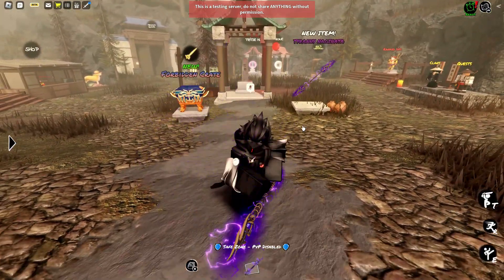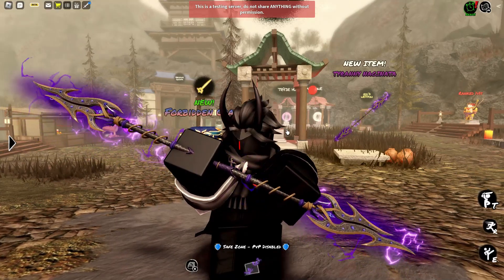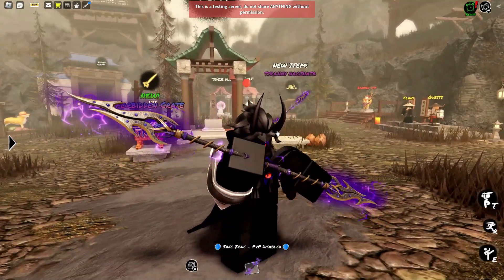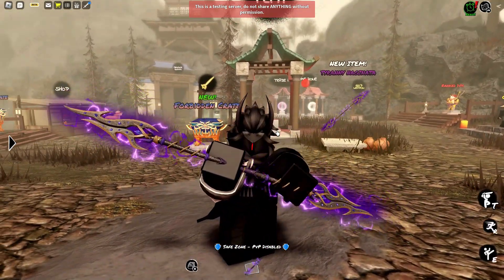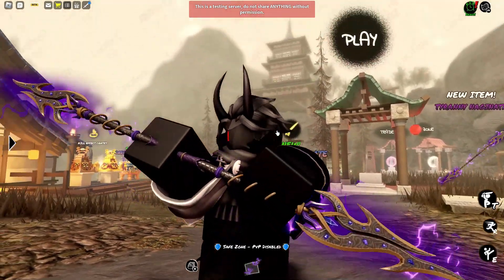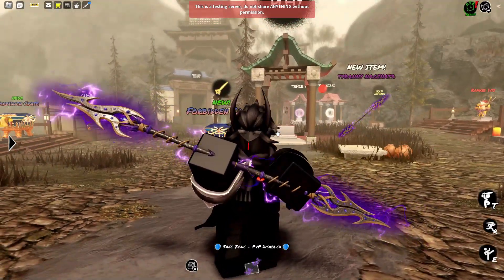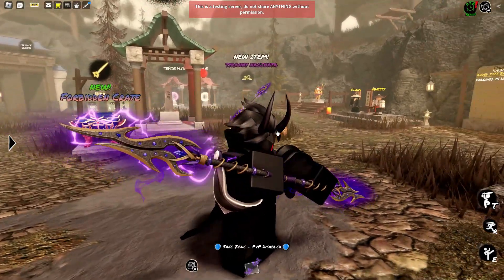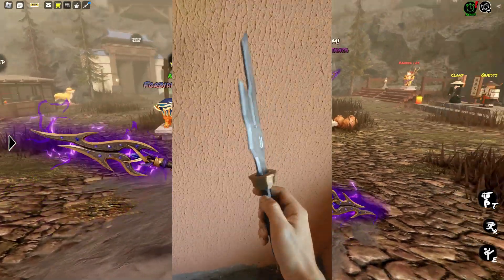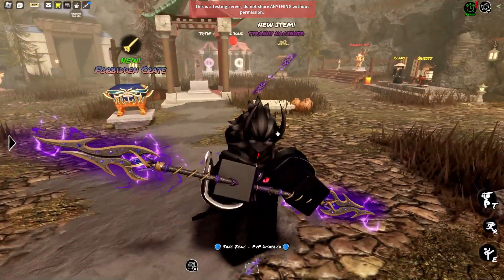Anyways, this is the weapon — the Tyranny Naginata. It came out earlier today. Now just take a look at this baby, bro. My word. Look at this design. Look at this VFX effect on it, bro. Oh my god — lightning. I'm getting inverted spear heaven type vibes, you know? I'm getting those type of vibes. Although it's not the same color, I just get that vibe.